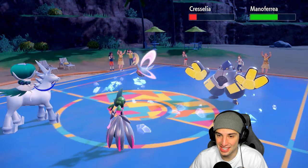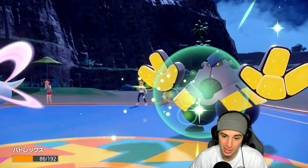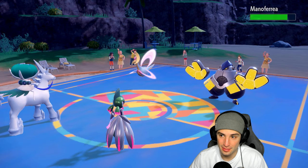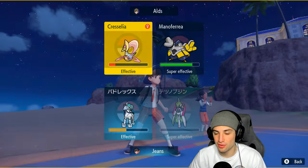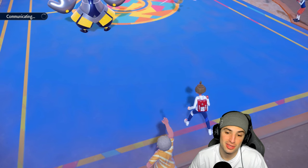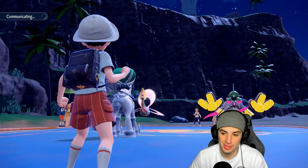I've got some Speed now — going for Glacial Lance and Moonblast. Maybe I should Disable Drain Punch here instead. Screens are almost done. I still have Pelipper in the back, which could be a clutch customer with Hurricane and Weather Ball in the rain. They swap back to Terapagos — oh man, just didn't make sense. Unless they thought I had Wide Guard. Now they swap Cresselia back in, allowing Terapagos to take damage.